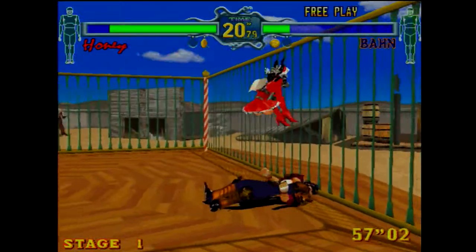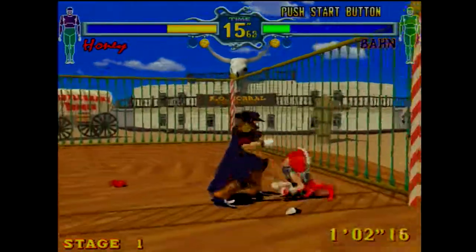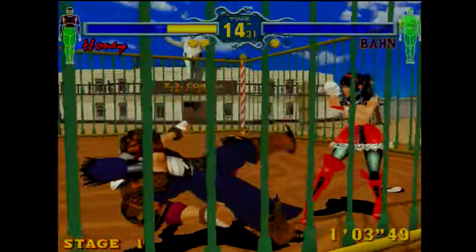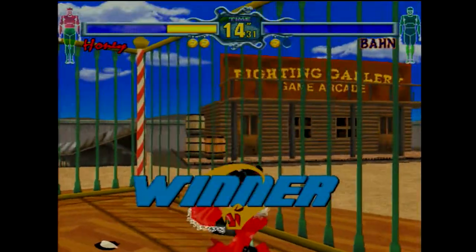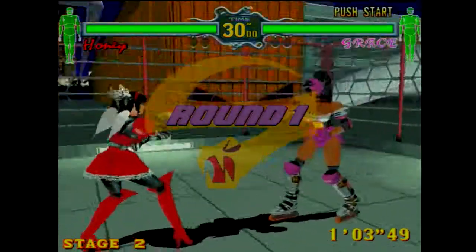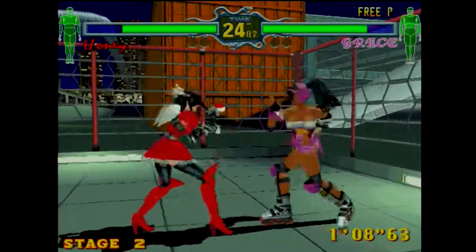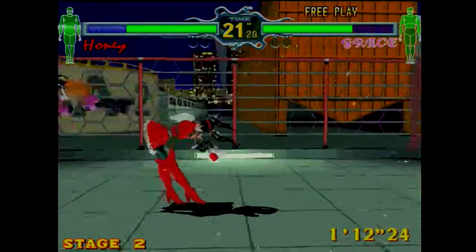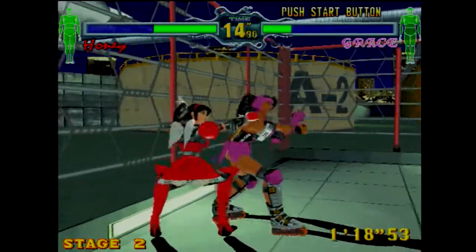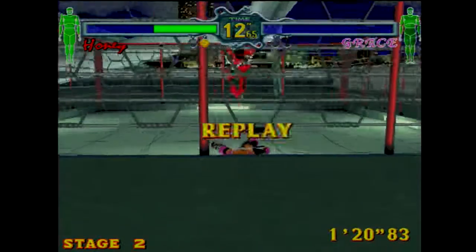People who never played Fighting Vipers will see that bear and wonder what the whole point is. Now, if you've never played Fighting Vipers before, one of the coolest features is the armor break. When you break the character's armor, their health meter changes to yellow after the first break, and then turns red after the second. If your top armor gets broken, you take more damage from high hits. Same thing goes for the lower armor. It's a really nice feature that games like Soul Calibur 4 later employed a similar system for.